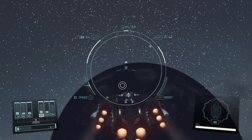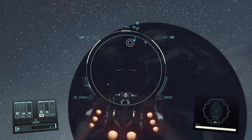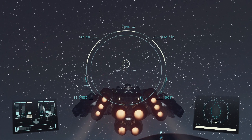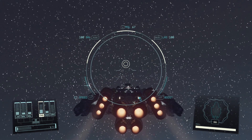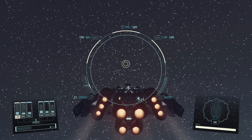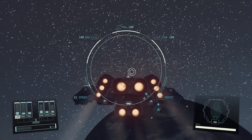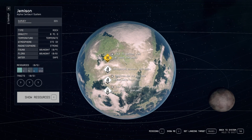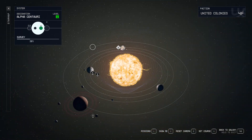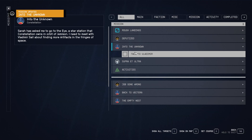Let's see how the ship looks out in space now. It still flies okay. I have a little bit of extra points here — let's put some into the grav drive. We need to head into the unknown, talk to Vladimir, and set course. Thought we already did this.